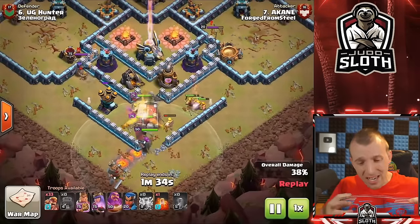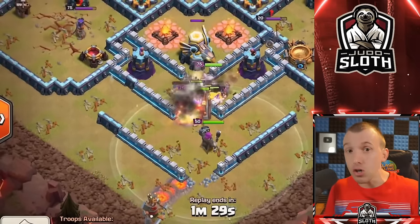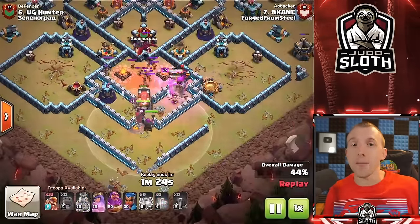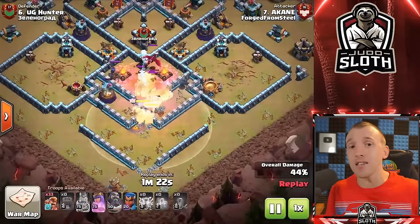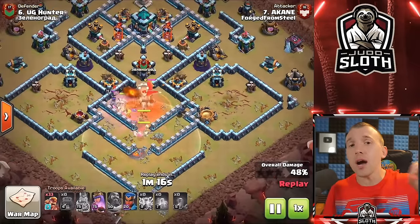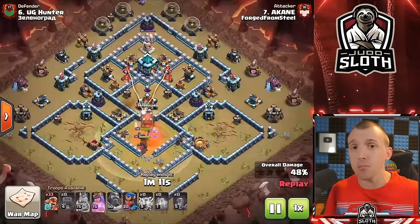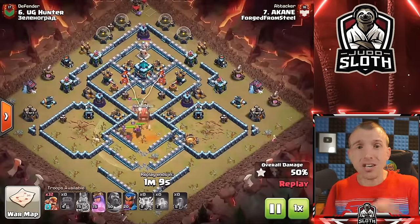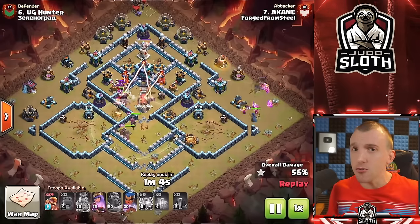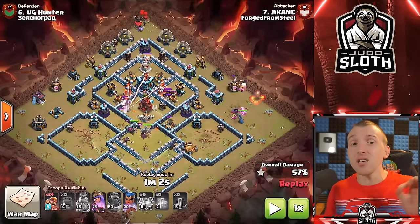It's a really fun attack. You can get a good group of Super Barbarians into the center and they keep their enraged bonus for a good amount of time, while using the rest on the outside for funneling. However, if you have other super troops unlocked, you might be better off using a different super troop to greater benefit. My personal favourite, which we'll get to, is the Super Wall Breaker.